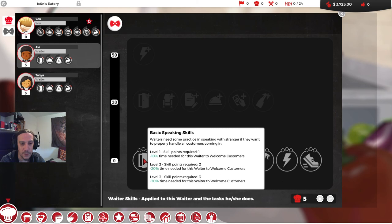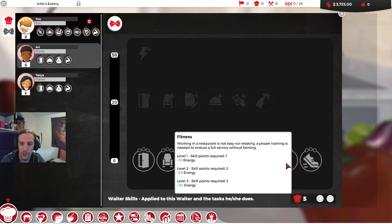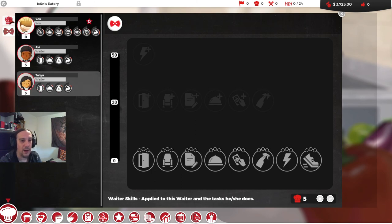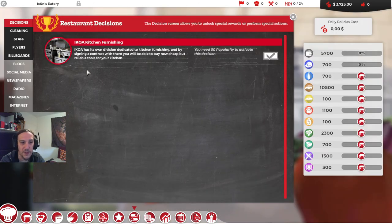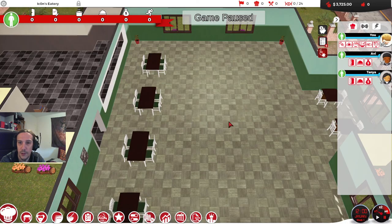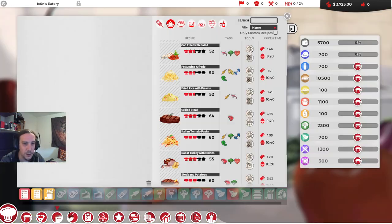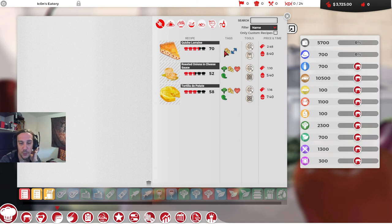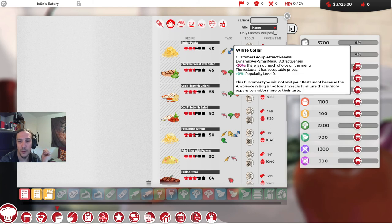I could also train my waiters — basic speaking skills and all the skills needed for making your restaurant work better. But right now I don't want to dive into that too deep. Let's now do the menu. I'll start with the recipes I have available here to begin with, and create my own recipes along the way.